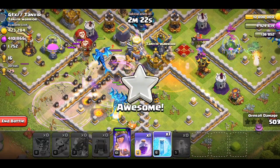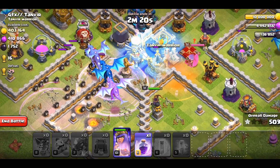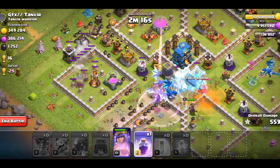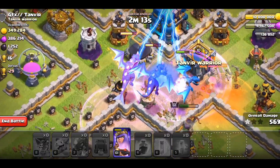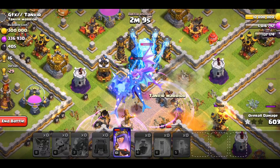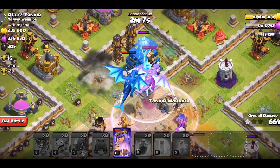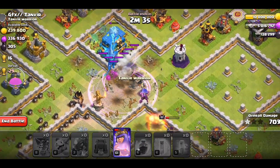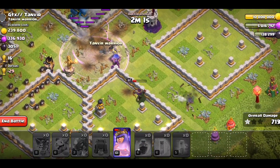Rage Spell right here, and Freeze Spell that. There we go. We should be able to get the Town Hall and the Dark Elixir Storage nice and easily. If I just Rage again, we definitely will. I just need the two E-Drags to hit the Town Hall. All of the E-Drags died on it.